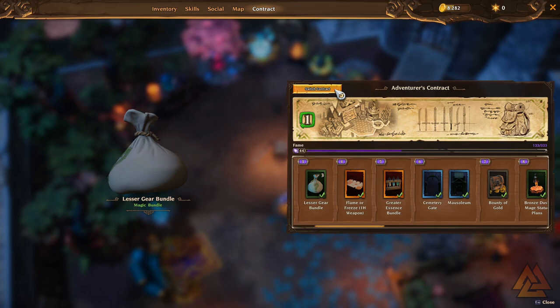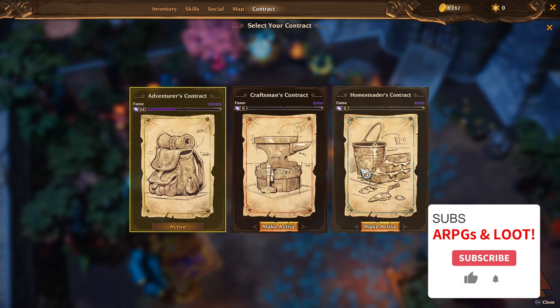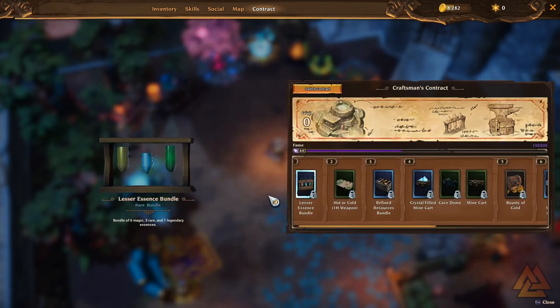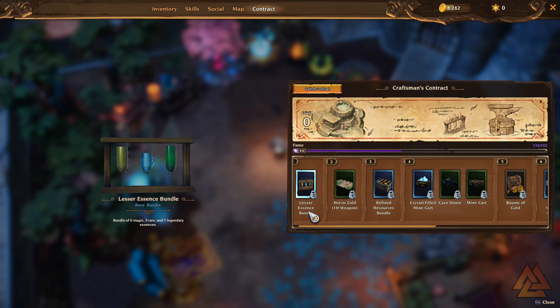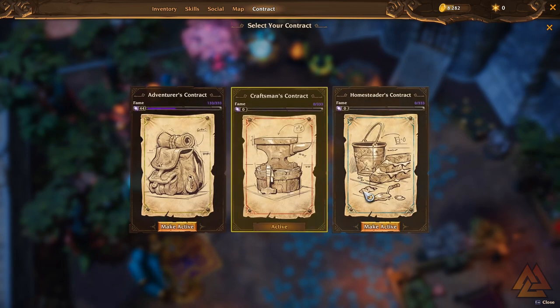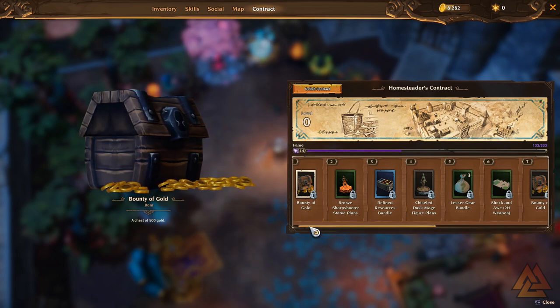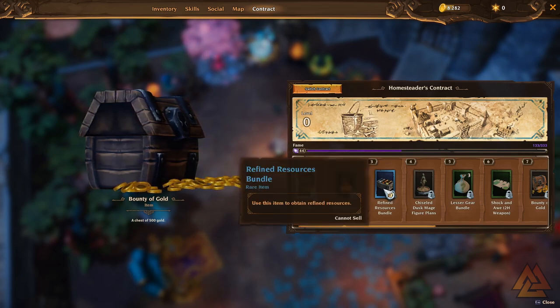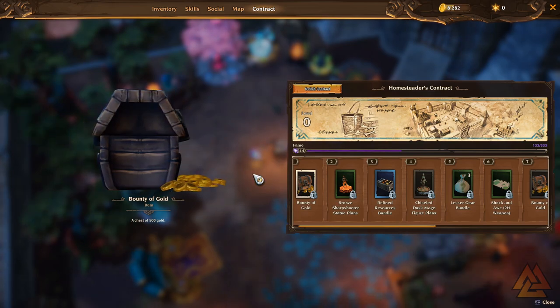There's also a switch contract button. Clicking this will give you access to the craftsman's contract and homesteader's contract. If you're somebody who really likes crafting, you can make this active and you'll get access to more essence bundles and more crafting-oriented things. If you switch again, you can go over to the homesteader's contract, which gives you more things for your fort — you'll still get gold and resource bundles, but a lot of things will be fort-oriented. So pick which one works best for what you're most interested in.